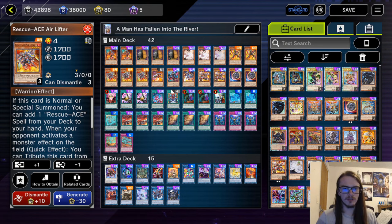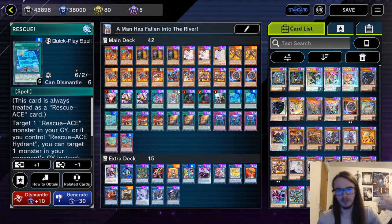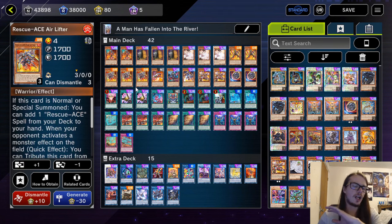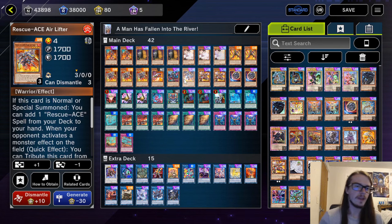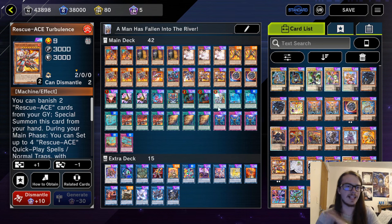We're playing three Air Lifter. Air Lifter is now good because it searches out Emergency, which gets you into your combo. It also searches out Rescue and all that stuff — just a very good card. On normal or special, you just search out a Rescue Ace card. Fantastic card. We're playing three of that. I'm also playing one Preventer and two Turbulence, and that's it for the monsters.